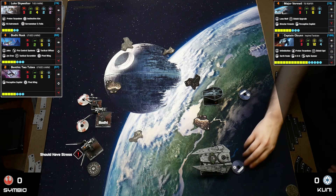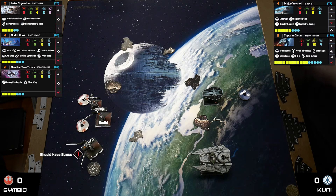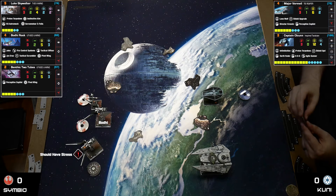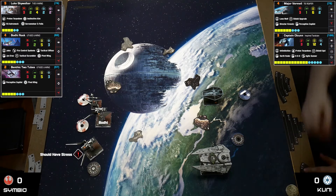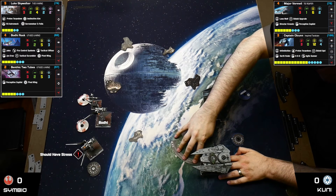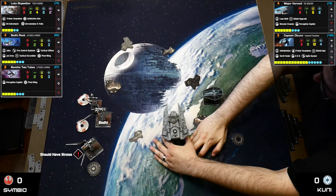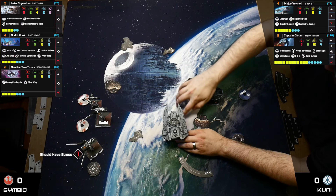Clarifying the bump rule: when you bump you don't take a stress, but you do lose your action — either way it was a bad play. Benthic really should have been placed differently. The Decimator takes a hard right bank, getting right up into range.